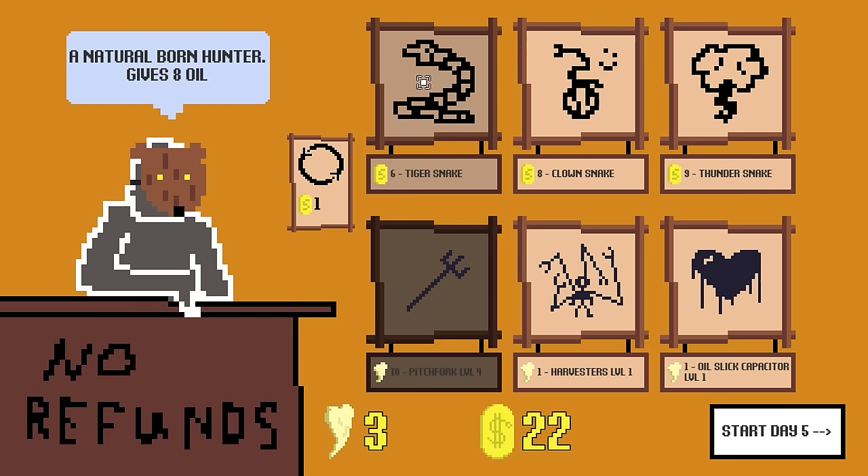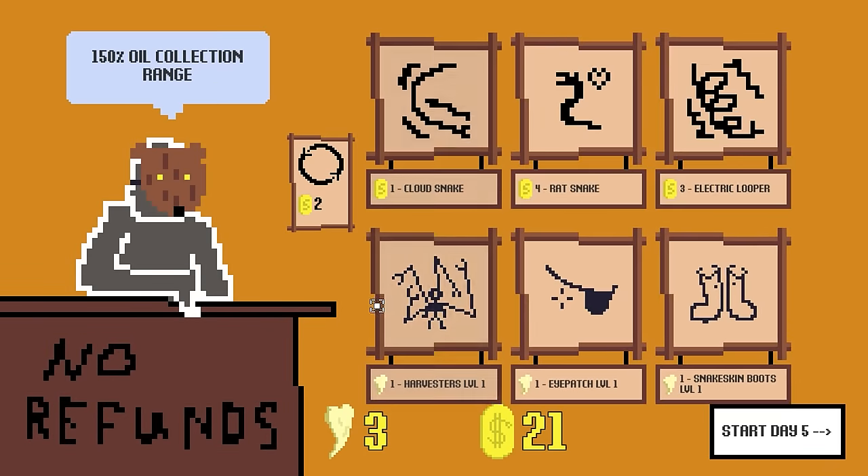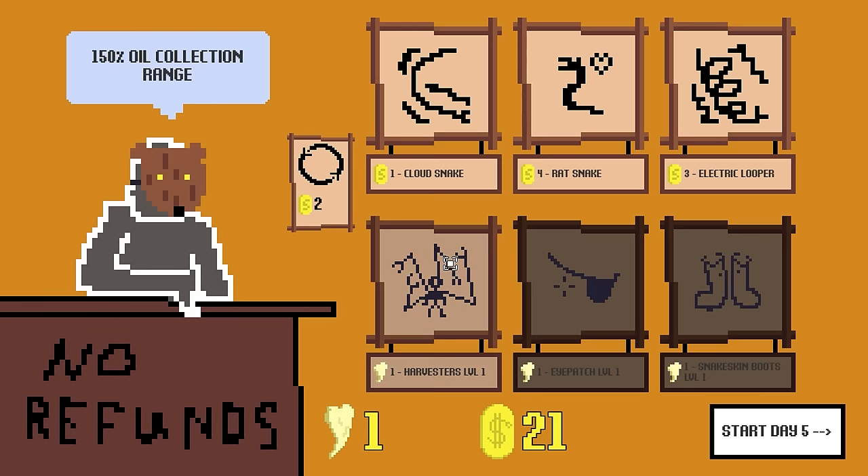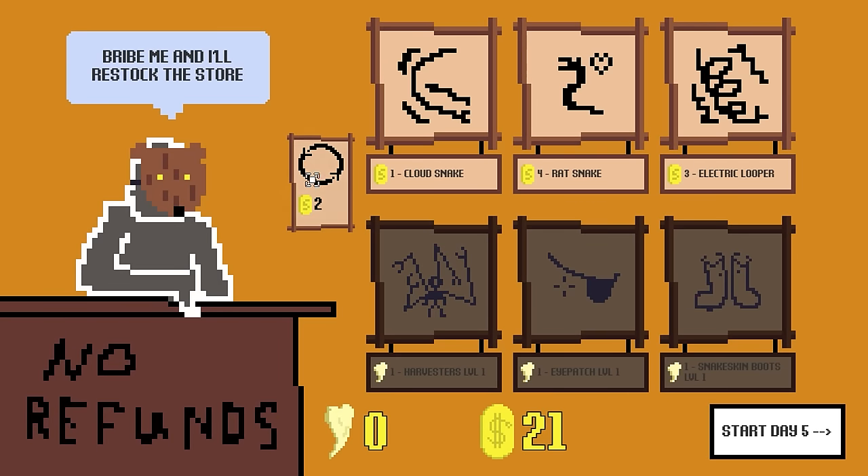Tiger snake — natural born hunter. Plus one oil, pretty good. I want to get more upgrades. Headshots do 1.5 times damage, pretty good. Better oil collection range, why not? Cloud snake — kind of garbage. Rat snake, they're kind of spooky because they're so fast. Let's try.